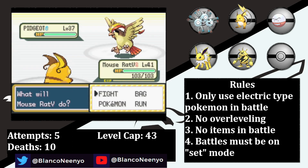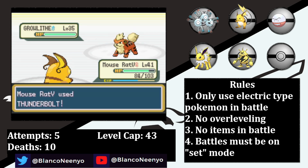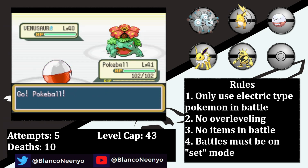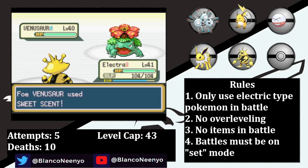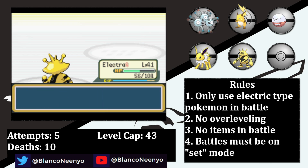He then sends in his Gyarados, who also goes down to a Thunderbolt. I can't believe that didn't work out for him. His Growlithe also goes down to a Thunderbolt, and in comes Alakazam. He manages to survive a Thunderbolt, but his only attacking move is Future Sight, so he's not much of a threat. Venusaur comes in, so I swap into Pokeball, who gets hit with the Future Sight. They set up a Light Screen and tank a Razor Leaf. Then I swap Electra back in for the one-hit KO with Psychic. She sends in her Alakazam, who takes a ton of damage from a Thunder Punch, but instead of using Psychic just goes for Future Sight. A second Thunder Punch finishes it off and earns us the sixth badge.